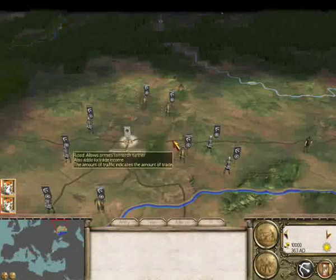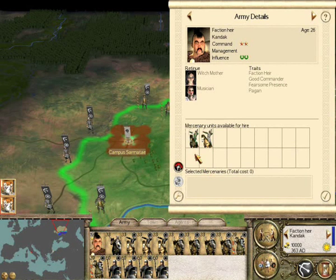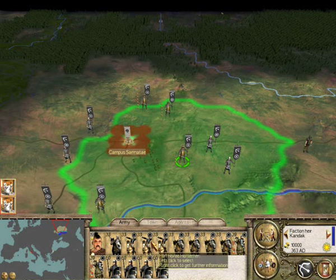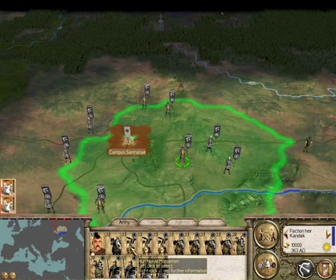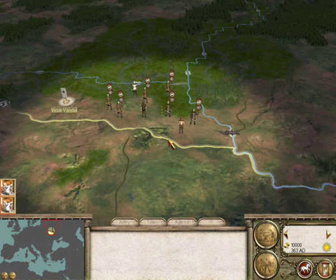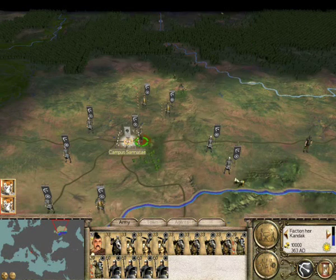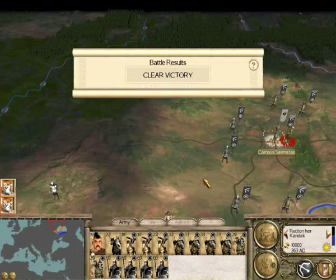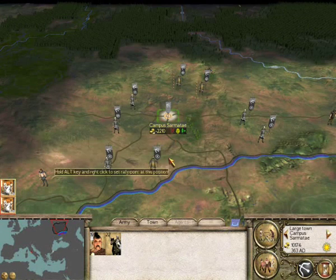Second: Horde Factions. This is a new feature in Barbarian Invasion. Some factions can go into horde mode when their last city is conquered, receiving a large number of horde units for which you pay no upkeep, but cannot retrain. The only way to eliminate such factions is to kill their faction leader and heirs. The factions that can horde are the Huns, Goths, Sarmatians, Vandals and Franks.